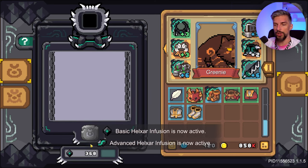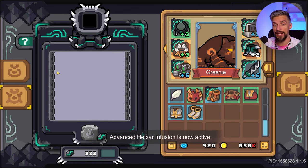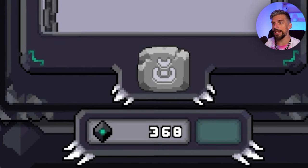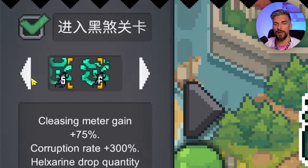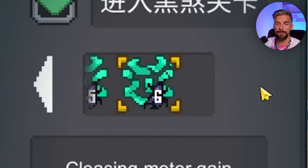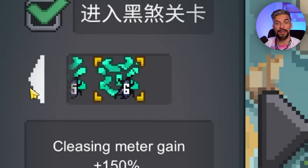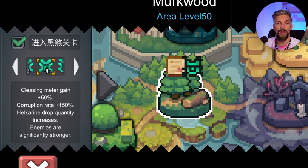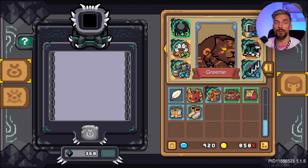Here you get two options: the first one is the normal basic Helixar infusion, and the second one is the advanced Helixar infusion. You will need specific resources for that. The easiest way to get those is going through the Helixar dungeons. I'd advise going on difficulty 5 — it's the easiest one to complete if you can't do level 6. Those are very good for getting those resources and additional loot.